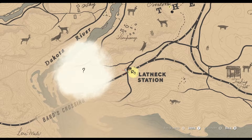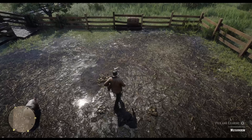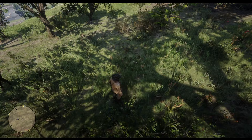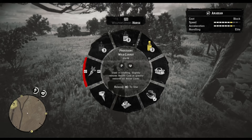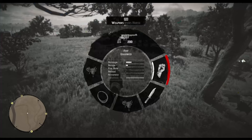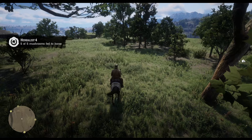Herbalist 4 is an easy one — pick 5 mushrooms and feed them to your horse. For this one, we just need to go to Flatneck Station. In the pen you will find some parasol mushrooms. There probably won't be 5 there, but not far in the wood area you will find some more. Once you got 5 of them, you just need to feed them to your horse. And that will be challenge 4 done.